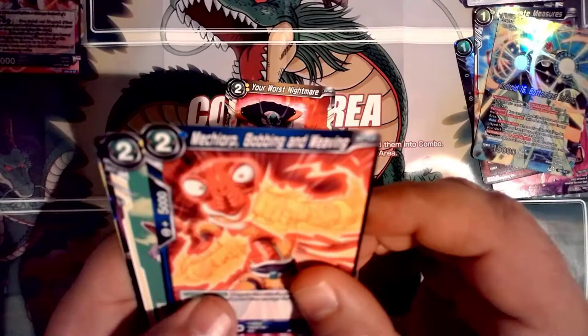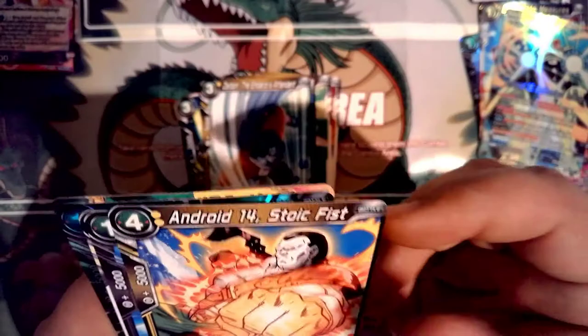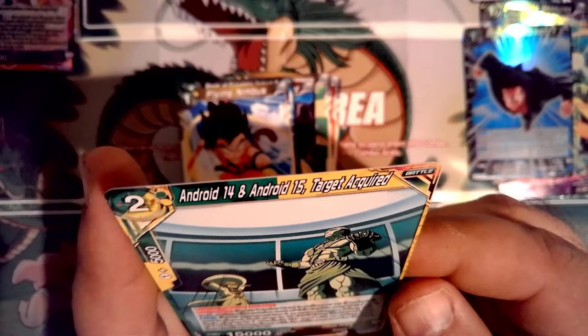Next pack: Vegeta Saiyan Saga, Your Worst Nightmare, Meteor, Bobbing and Weaving, Frieza's Army Reinforcements, Golden Frieza the Perished — that's cool — Android 17 Restrained Support, Zarbon, Android 14 Stoic Fist, Bonds of Friendship Android 8, Flying Nimbus, Bonds of Friendship Android 8 holograms, and Android 14 and Android 15 Target Acquired — rare card.